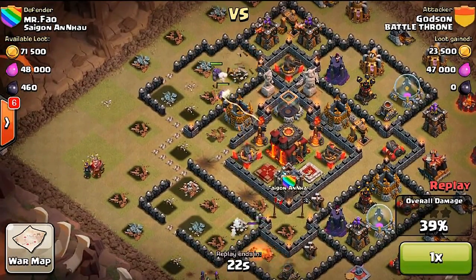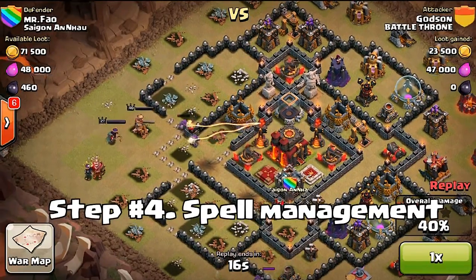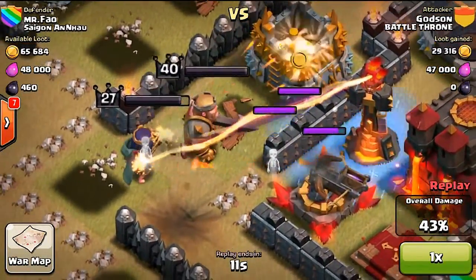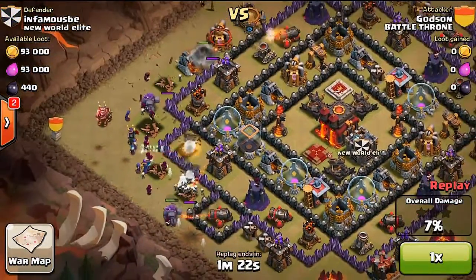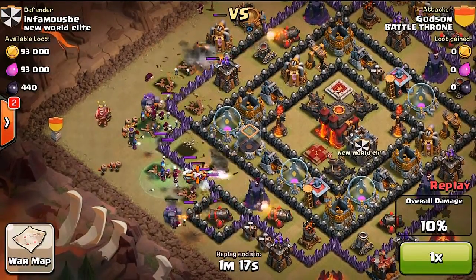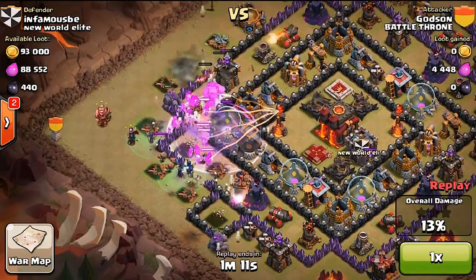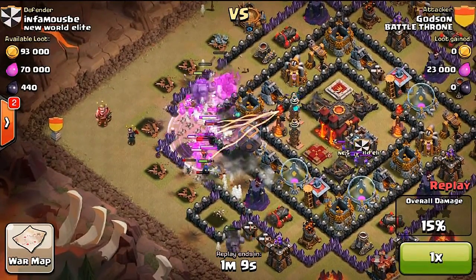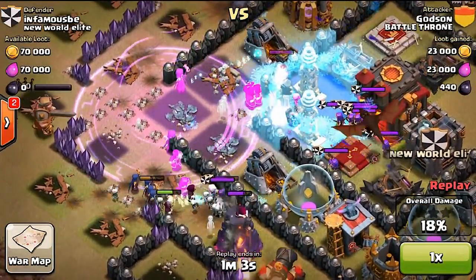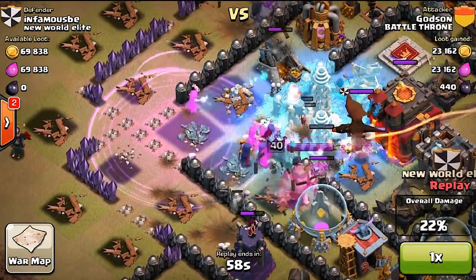Step number four is spell management. There aren't really any given spells you absolutely should or shouldn't use for this attack. I'd recommend rage, lightning, and freeze spells — however, some pros do use the jump spell as well. Spell management will require you to deploy spells at the right time so your troops are more effective and can take out clan castle troops if they get in the way. Sometimes you won't even need step five if you do spell management correctly.